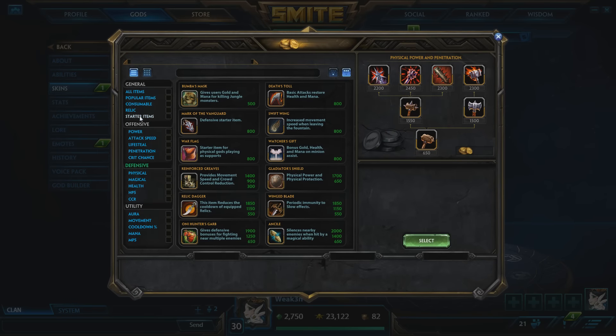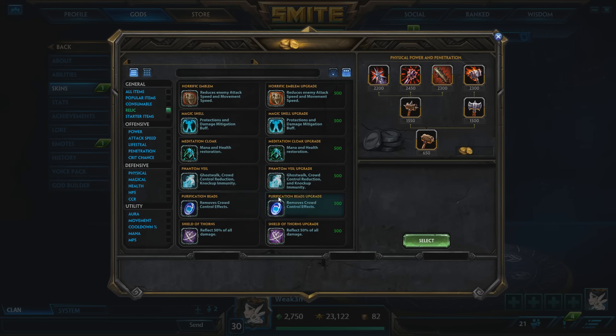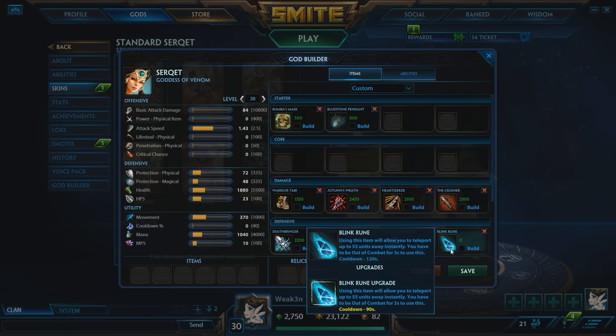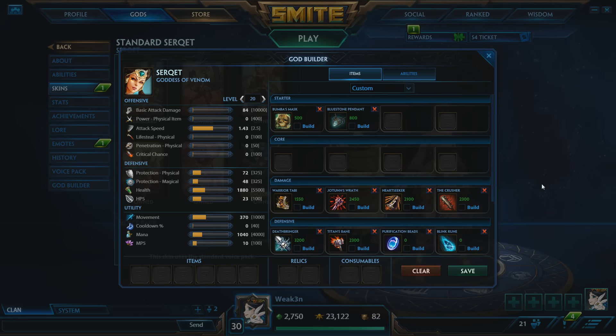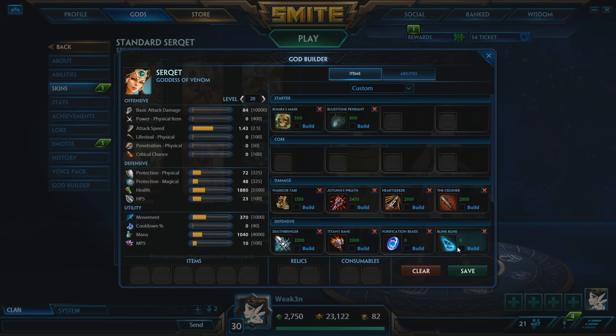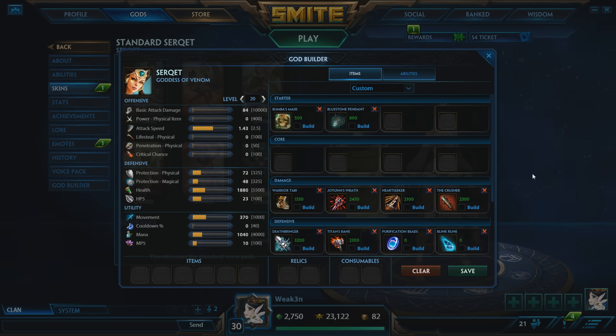My relics are almost always Purification Beads because Serket is squishy and then 100% Blink. You really can't play Serket without Blink — I don't think she's worth playing if you're not building Blink as your second active. If they have no CC, you can start with Blink and then it's pretty sick because you have that much extra mobility.